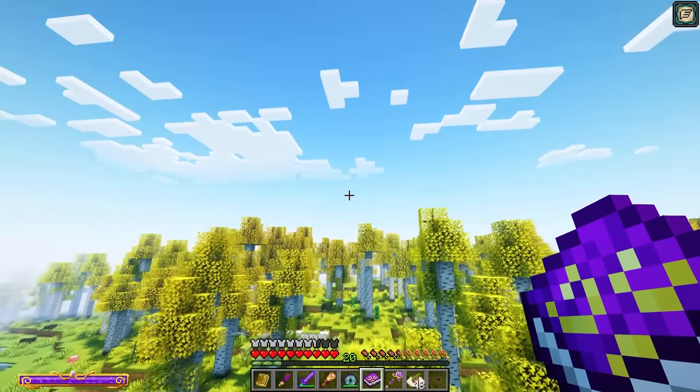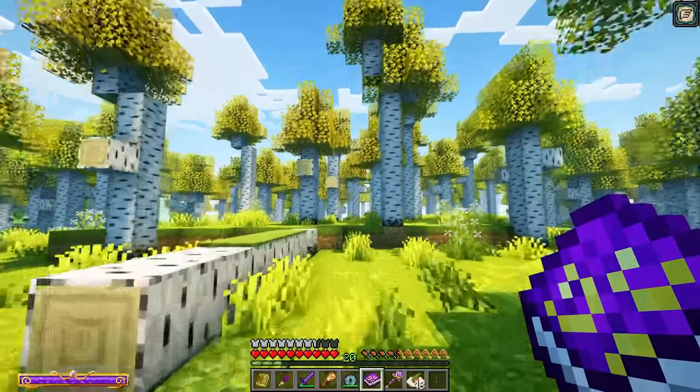As I killed that last Enderman, I heard a whisper saying I should make some Eyes of Ender to find the portal to the End. Making Eyes of Ender is great and we'll need them to access the portal, but we could make a solid Eye of Ender. This reusable Eye allows us to locate the Stronghold without using up the Eyes we need for the portal. It looks like the stronghold is off in this direction — and this has 256 uses, which is plenty for finding a Stronghold.